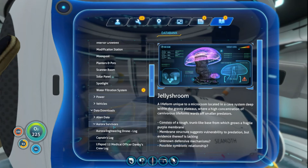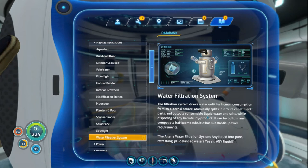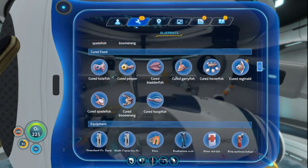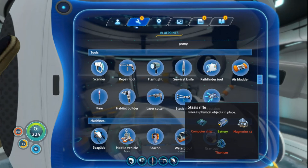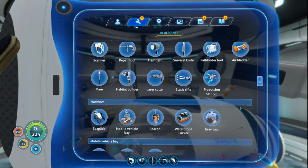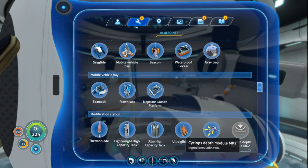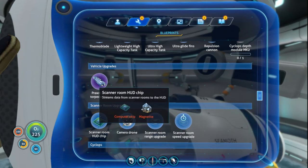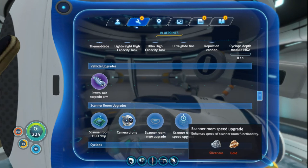Water filtration system — outputs consumable liquid water and salts, substantial power requirements. All right, let's look through our blueprints. I could make a stasis rifle now and I will want to make one of those, I believe. The repulsion cannon. Prawn suit torpedo arm — I've heard that's not very good, who knows. Magnetite, silver ore, and gold. Still looking for cyclops pieces.